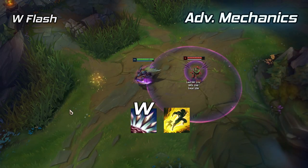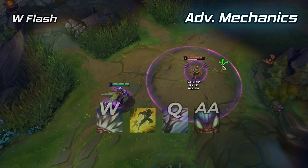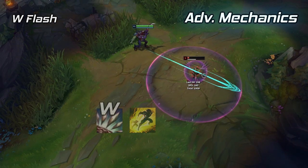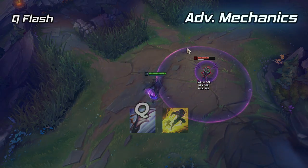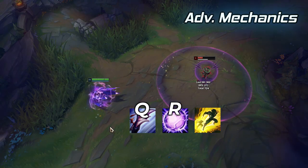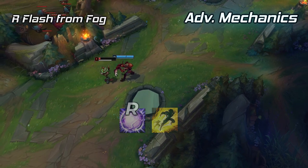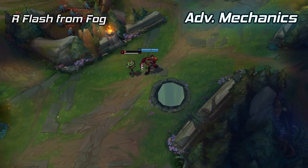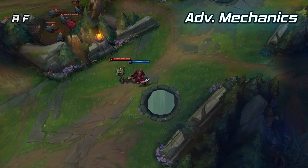W-Flash is exceptionally good to catch an enemy off guard with a surprising amount of burst and almost guarantees that your W will land — simply W into flash and the W's trajectory will continue where your cursor was pointed. Q-Flash: Q into flash to reposition, which serves mainly to outplay someone in a clutch scenario. Q-R Flash over walls: R and flash over a wall to close distance, remain unseen, and catch the enemy off guard. It's niche but does work in some cases.